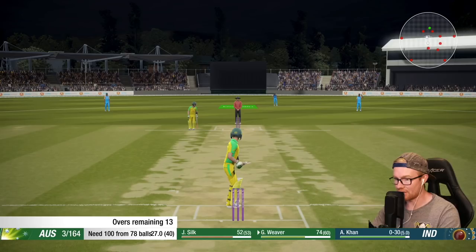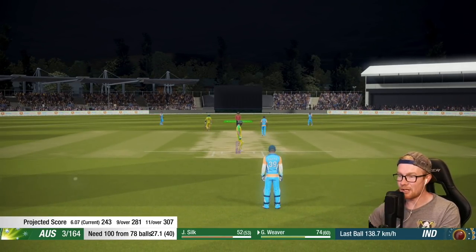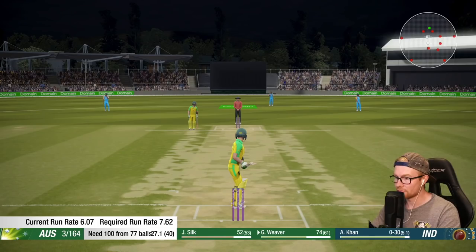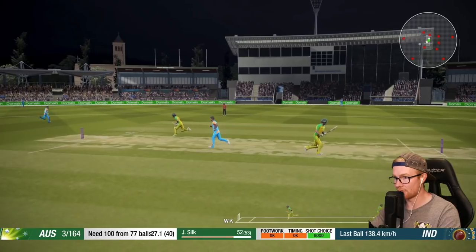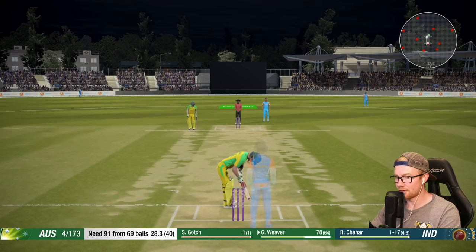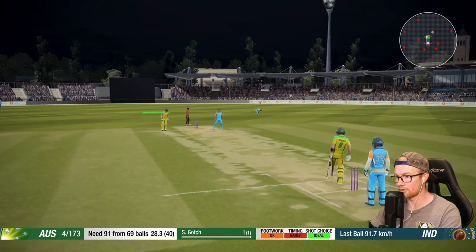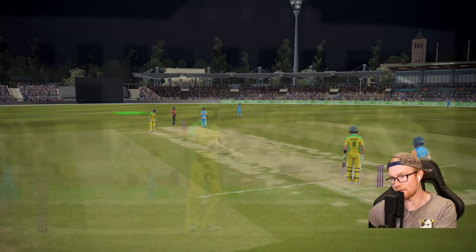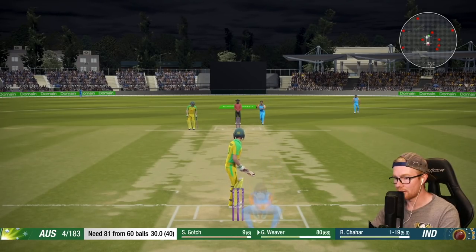Just a single — 100 needed off 78, we can get this done surely. Khan bowling some pies hopefully. We'll be looking to get a couple of twos with a precision shot on the leg side. Easy two — the keeper has to run for it. Lost Silk though — Gotcha the new man. Off a ground stroke, moving on to nine. No fine leg right now — 81 needed off the last 10.